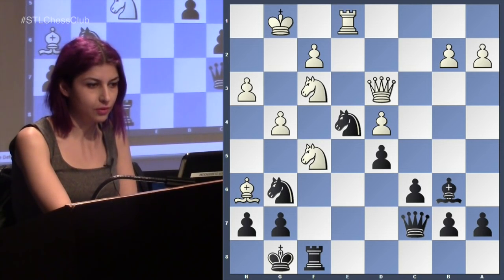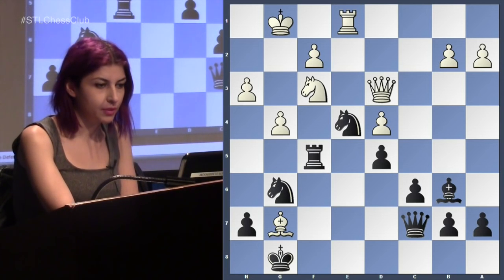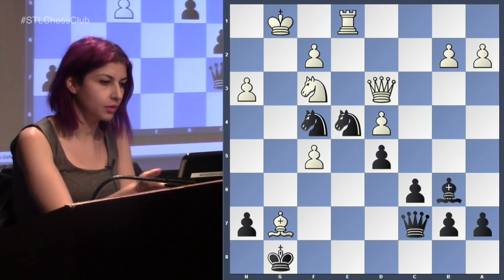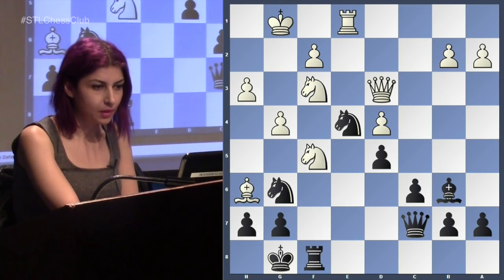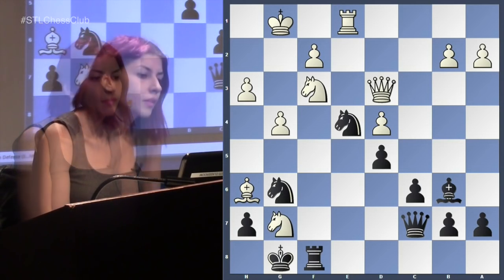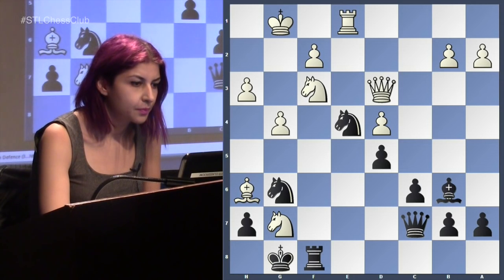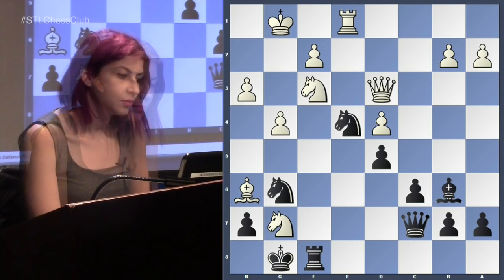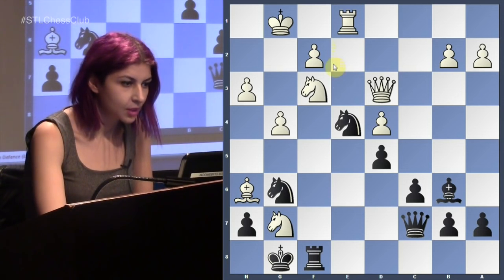Right, so bishop h6 — you cannot capture because of the fork. So Anant plays queen c7. Here knight took on g7. So what would happen if bishop takes? Yeah — you remove the guard, you move your knight with a tempo, and now you're going to take on g7 or take the queen and checkmate. So we want to be able to use this f-file, and also we want to be able to get the queen into the game. What's stopping the queen from getting into the game? This pawn.